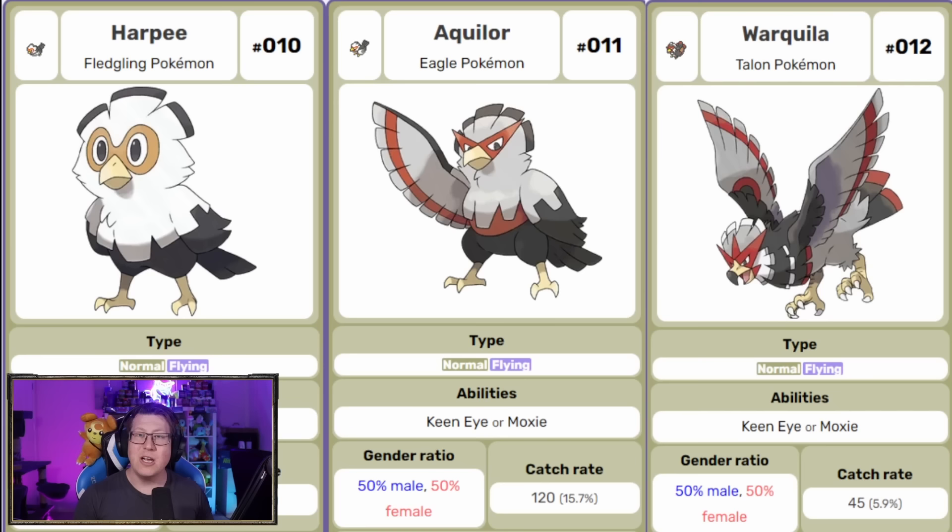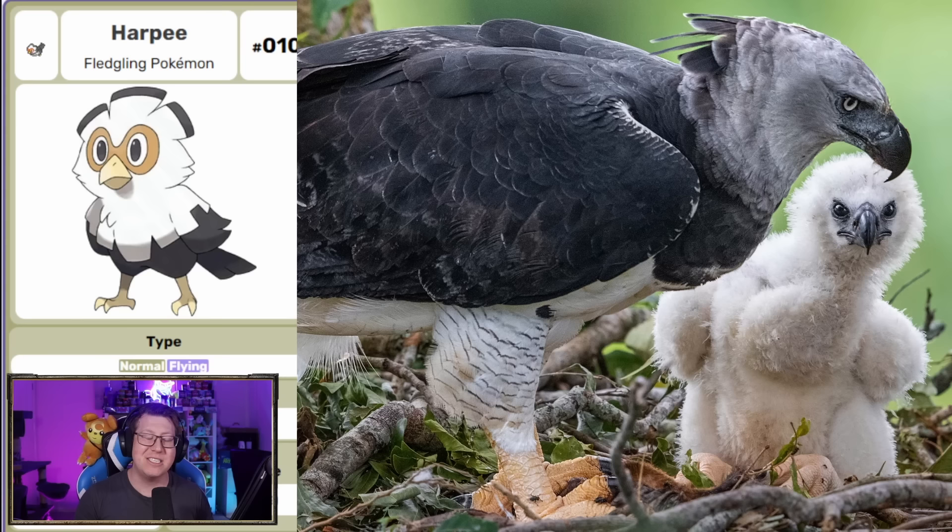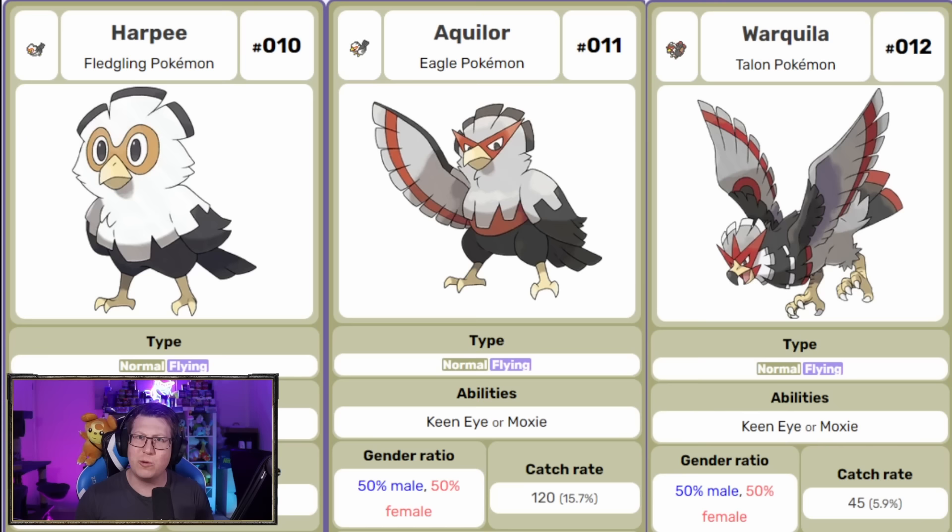Going into Route 1 now. I've decided to show Pokemon lines all at once, mainly because there's over 200 Pokemon in this region. Our Route 1 bird is Harpy, based off the Harpy Eagle — a normal and flying type. It evolves into Aquilor and then into Warquilla. I think Warquilla kind of reminds me of Braviary with the coloring and design. I do love Braviary, so that's very cool.